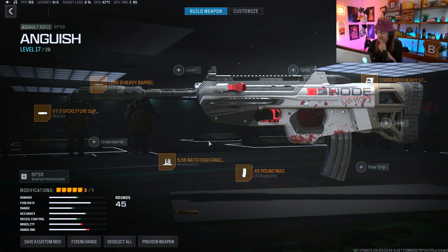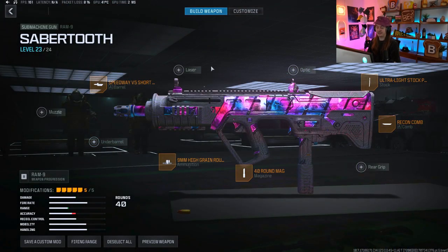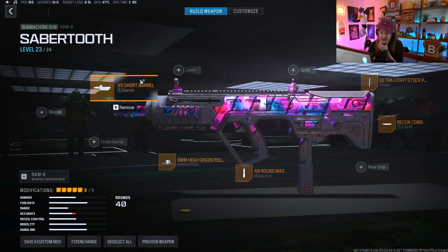If you want an optic on the gun, you could take High Grain off and then put an optic on — that's what JGOD recommends for the RAM 9. This is the build I have for the RAM 9 right now. This one could actually change; I don't know if I'm set on this one. It feels good, but I'm not sure — this is what I have for right now though.